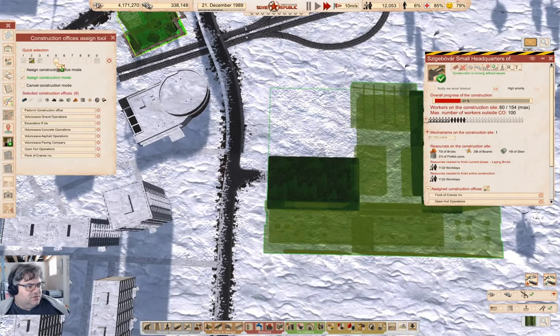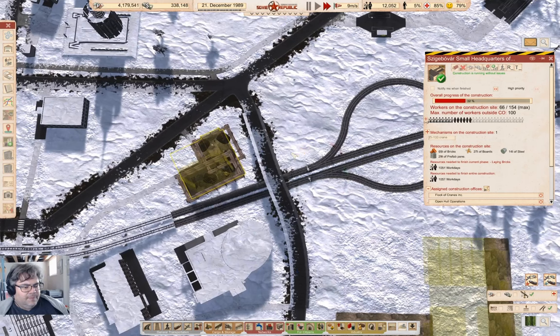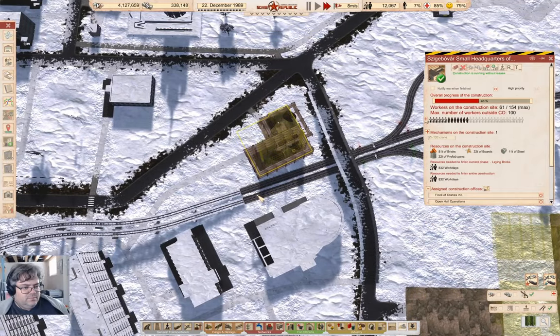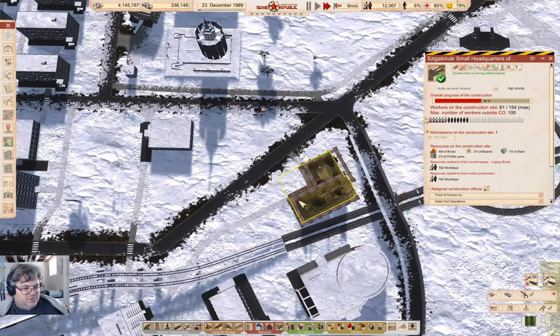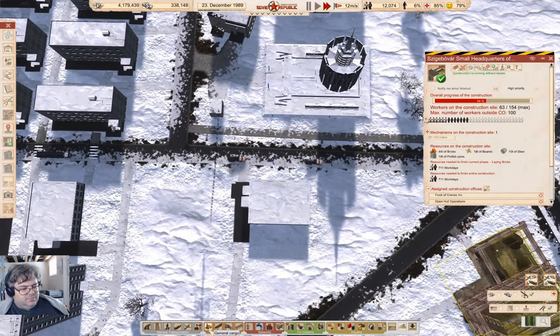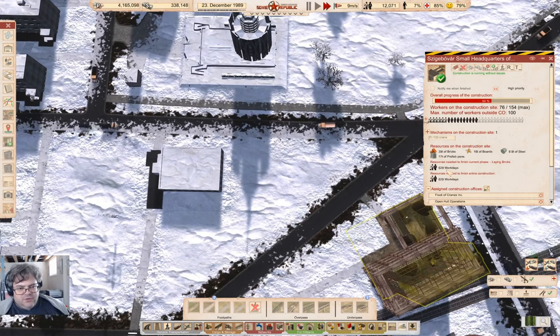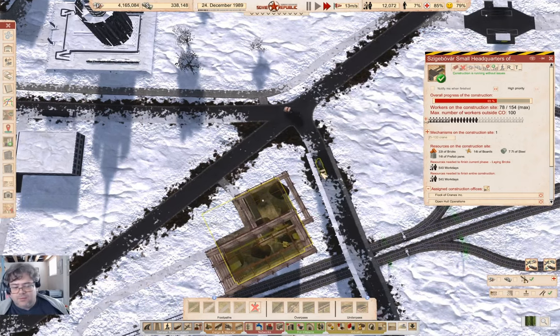That's down to work days. I'm going to assign that one as well and see how that goes. It's going pretty quick — the cranes arrived, so that'll be why. Having a Communist Party headquarters just for roleplay purposes seems like a useful thing, doesn't it? 600 work days left on that — that will make some progress.